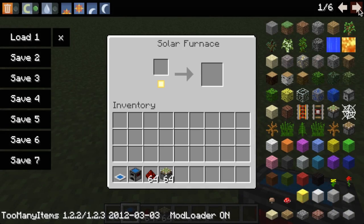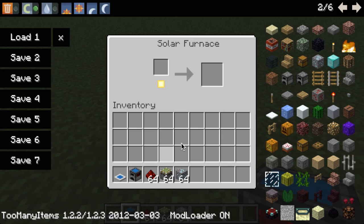Right-click, place your desired ore into the little square, and it starts smelting with the power of the Sun. The downside is that it's 33% slower than a normal furnace, but that's okay — I'd rather wait 33% longer than having to venture off and look for coal.